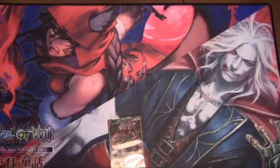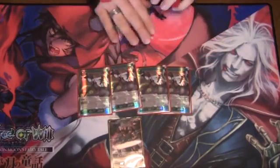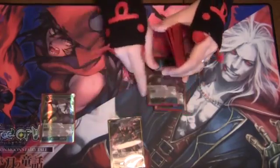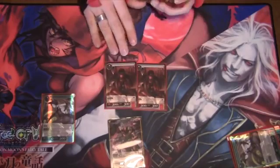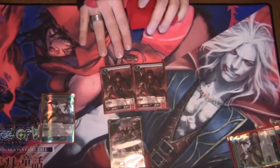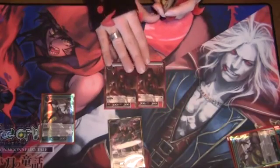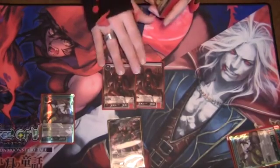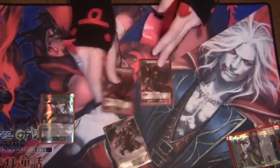Any deck that runs blue pretty much needs some draw engines, so we run 4 Treasure Cats. It's a chump block, it's a draw 2 — it lets you set up plays later that we'll talk about. Then we have only 2 Hunter in Black Forest. It's not an aggro deck by any means; if it was, I'd definitely be running 4. This is mainly a deck meant to have answers to your opponent until it gets to turn 6, with occasional burns here and there, and then it kind of goes off big and sweeps your opponent under the rug.